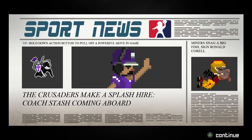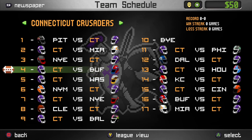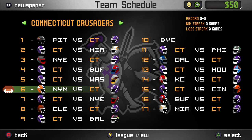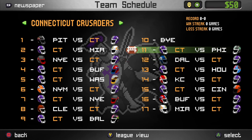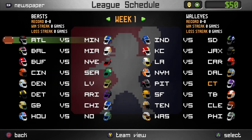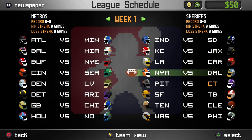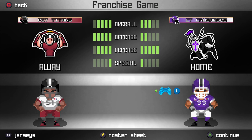We've got a little newspaper here — I think these come at the beginning of every week. Because it's week zero, it's just going to give us an update: 'The Crusaders make a splash hire — Coach Stash coming aboard.' Taking a quick look at our schedule for the year: we're starting at home, then on the road. We've got two road games in weeks four and five, so I think week six is when we'll have the first alternate jersey reveal — and maybe after the bye week too. We'll see. If you guys want to see the alternate jerseys more, let me know in the comments. This is what week one is going to look like across the league, but I'm going to save actually playing for a new episode. Thanks for watching and hope to see you for the next one!